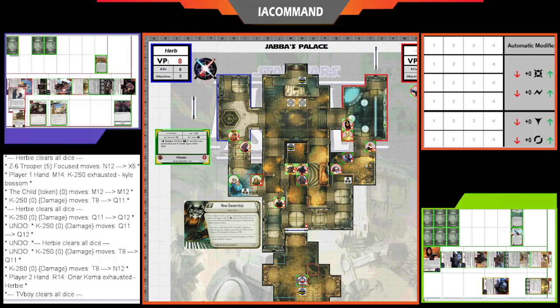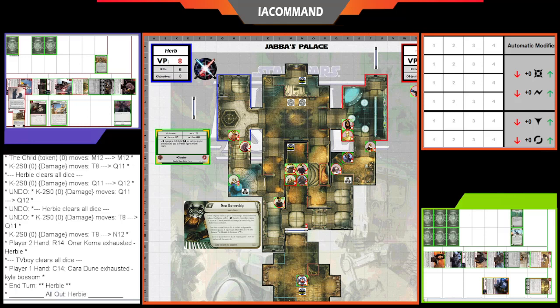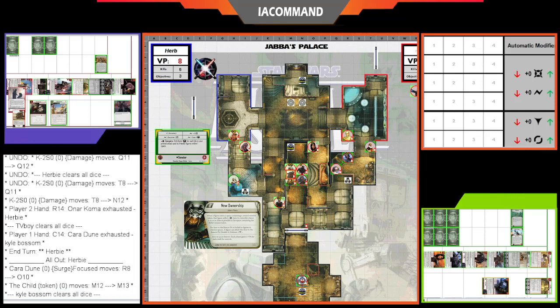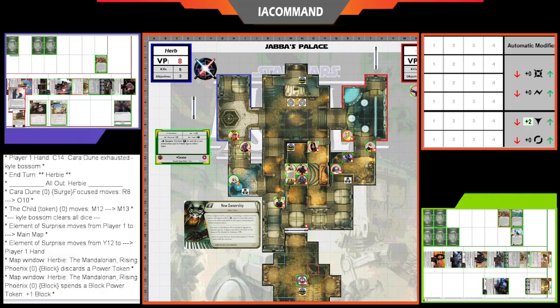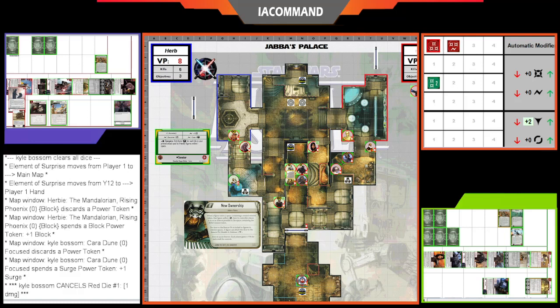Onar Koma activates with a double move up to the wall. Cara Dune activates for Kyle, moving up to the center area and attacking Mando with Element of Surprise. Mando plays a block token. Cara spent her surge token from Jyn Erso and also focused, using Shock and Awe — rolling Blue/Red/Red with a Green from the focus.